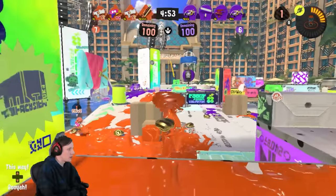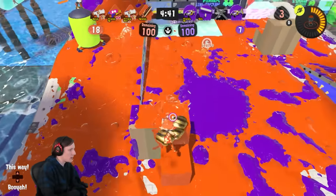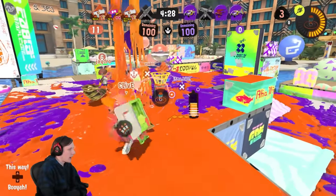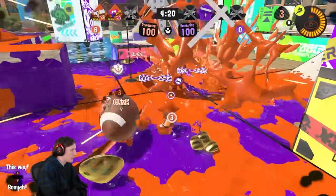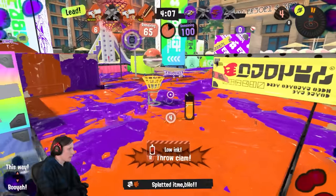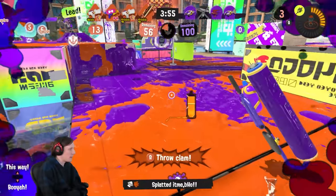I need to be careful about the Dualie Squelcher's range, but I can push here because I have a better kill time. Fortunately their teammates didn't help out, so now I can sit back, regain health and ink, and spam some torpedoes. A player is trying to get behind our teammates, so I'll try to stop that — but I can't chase too far. I'll play backline since I don't want flanks coming in. Rolling torpedoes can be a good damage combo if an opponent is already hurt, since it'll detonate faster and more reliably — a quick extra 60 damage.